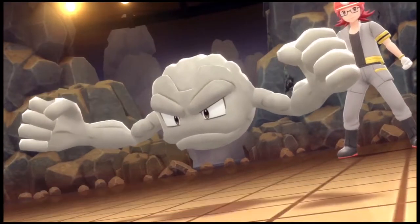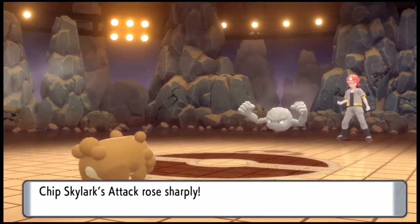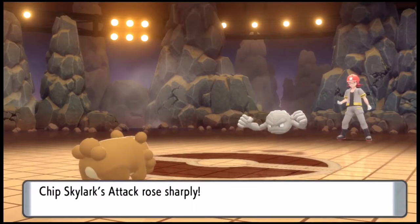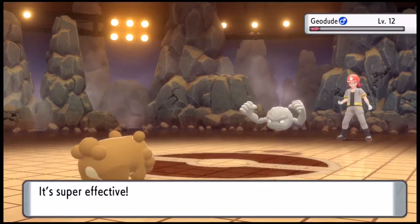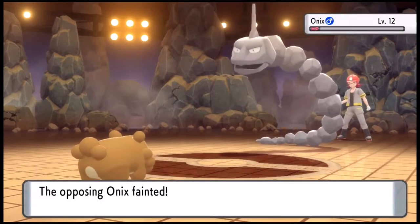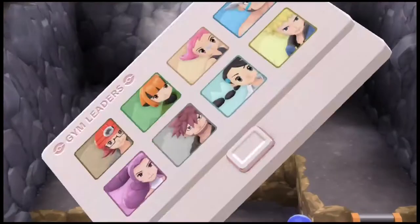He starts off with a Geodude and we send out Chip Skylark. We get our Workup in, he goes for the Defense Curl, we get our second Workup in, and from there we're able to Rock Smash his whole team. Takes three hits for Geodude, two for Onix, and the Cranidos we take out in one shot, giving us the first badge.